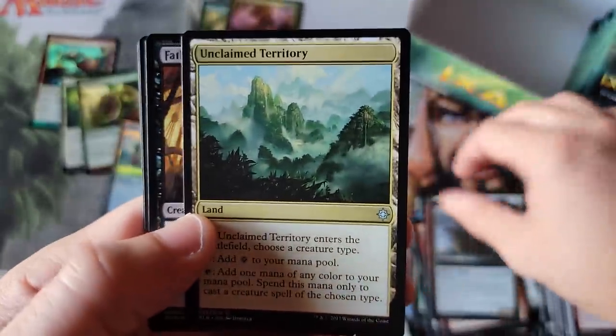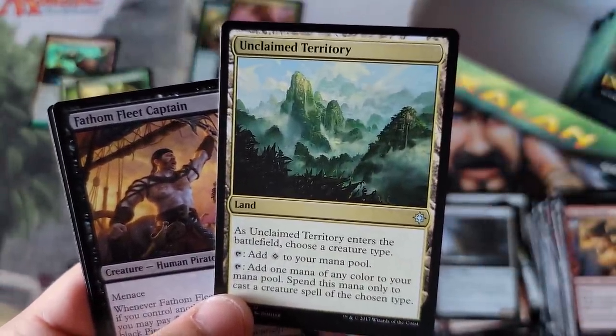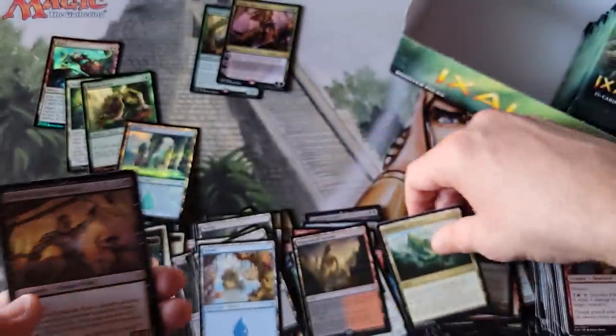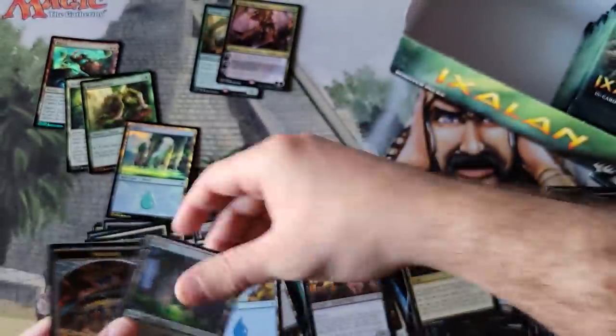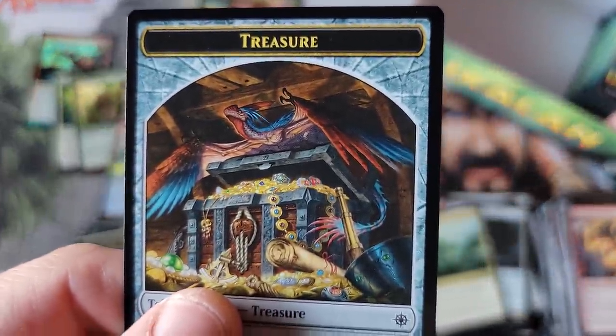Unclaimed Territory — I forgot about that card. This was like a $3 uncommon. Fleet Captain — I remember the old Pirates. Oh, that artwork on that treasure token is stunning, with that little dinosaur bird on top.